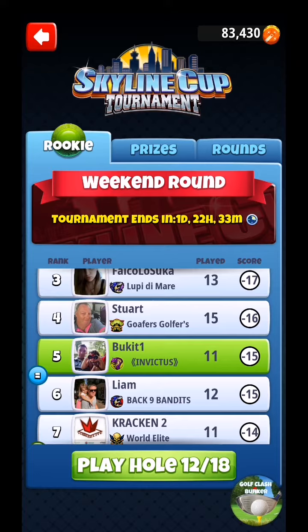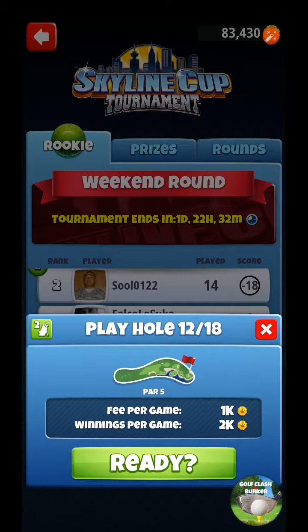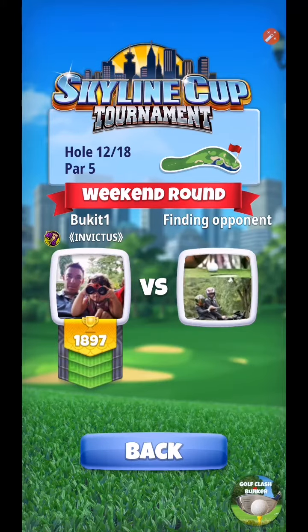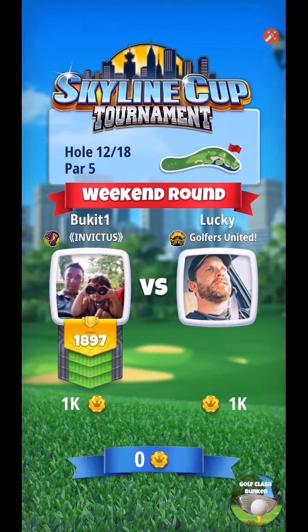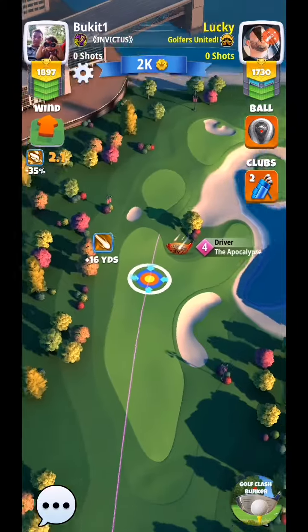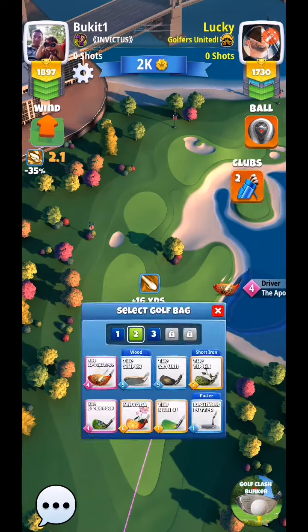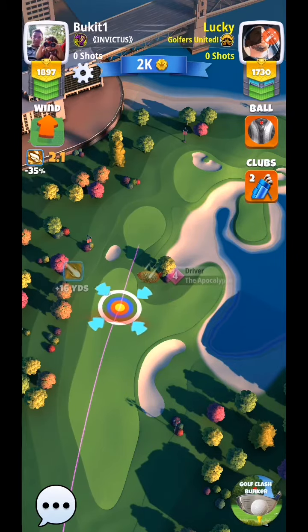We can move forward to hole number 12. We are 15 under par at hole 11 — going to play hole 12 now. The opponent has played 15 holes — I'm basically going for this guy. I should eagle this one — it's a par 5. The whole trick is to go to the right. If you get it far enough out there, you will be able to get to that green on your second shot.